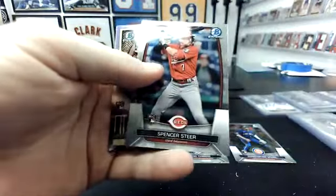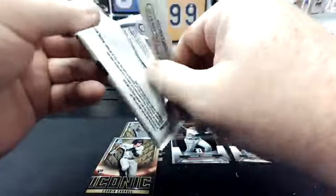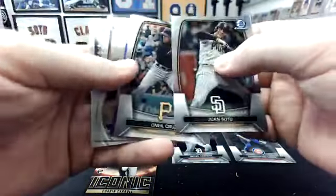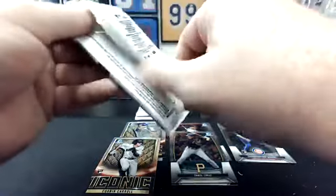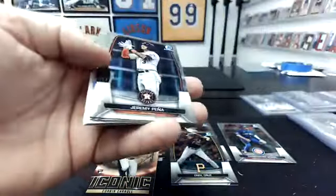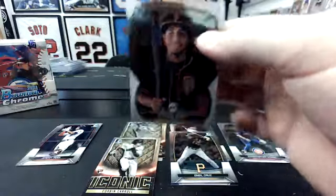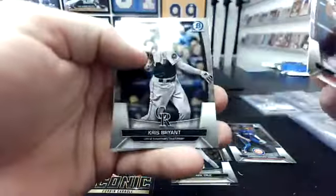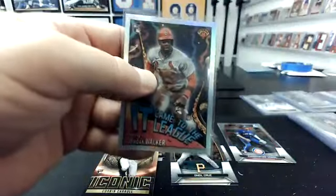Ariel Castro, Spencer Steer — behind Corbin Carroll, is it Purple? Purple Auto. Juan Soto, Brian Acuna, Lazaro Montez. Junior Caminero, Rainer Arias — solid Giants guy, good chase. A lot of the chases are auto only. Jeremy Pena, Chris Bryant. It came to the league — Jordan Walker, solid. That's the other one that's one a box, the other insert.